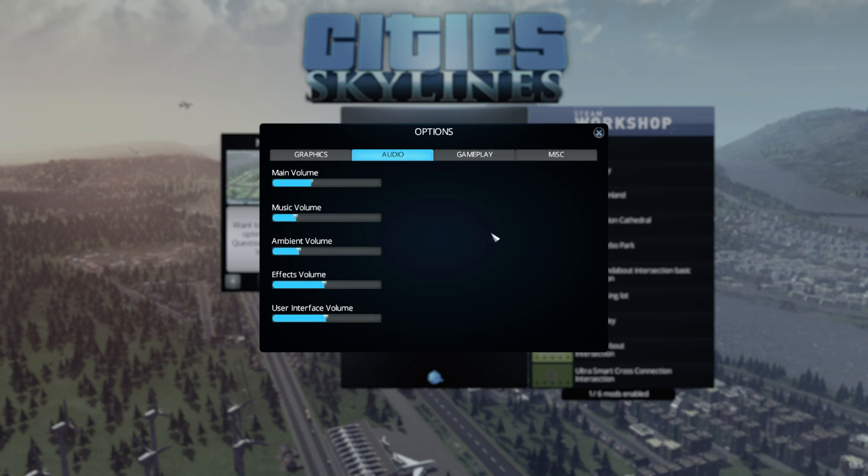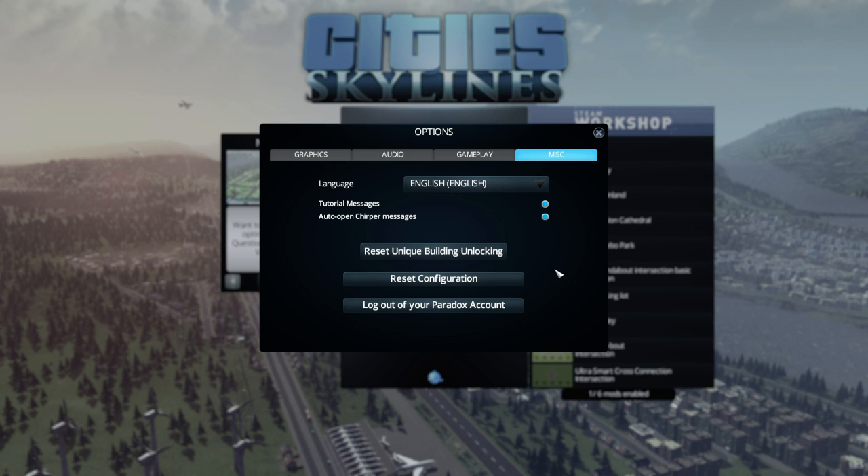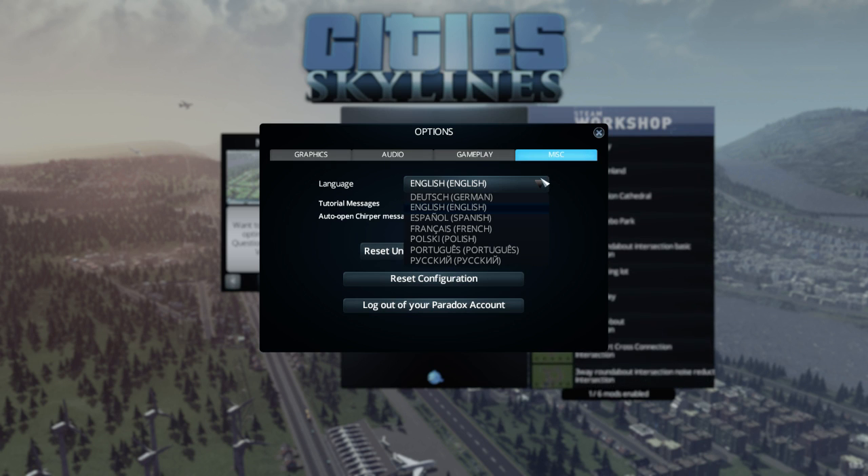Then there is the audio of course, good audio options, gameplay options — you can do edge scrolling, you can keybind all the things you want wherever you want. And then there are language options — good language options, I'm sure these are going to be added more. And there is the auto-open chirper message and tutorial messages, and you can reset your stuff here.